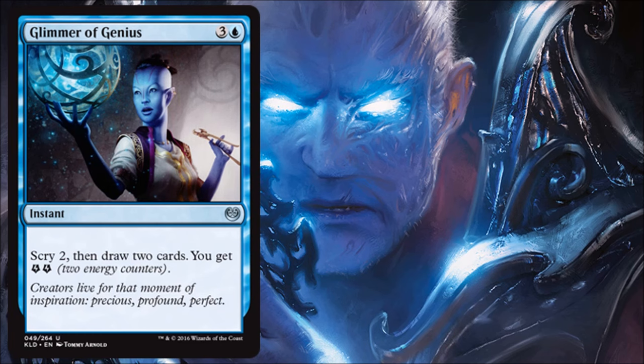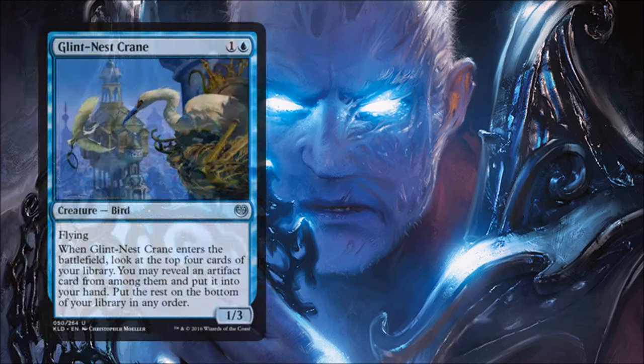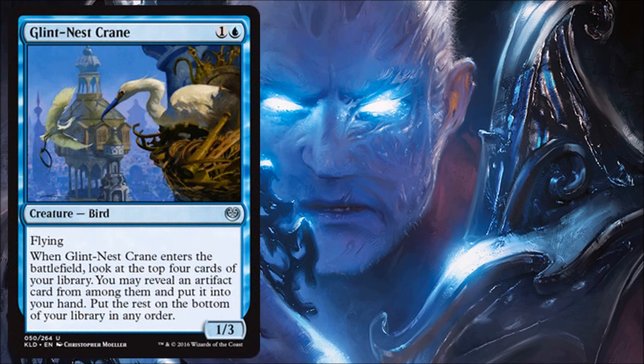Glint-Nest Crane is another serviceable limited two-drop — a 1/3 flyer for two is actually very good, a nice little blocker. If you have some artifacts in your deck you could hit with its ETB ability, even more value. If you miss, you miss, but with a fair number of targets this could be a really fine two-drop.